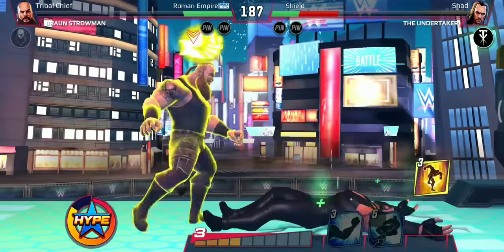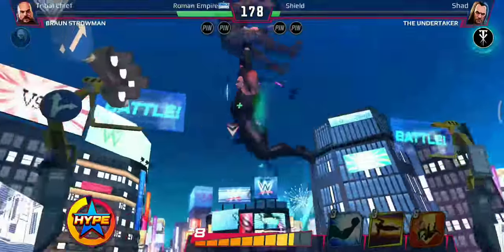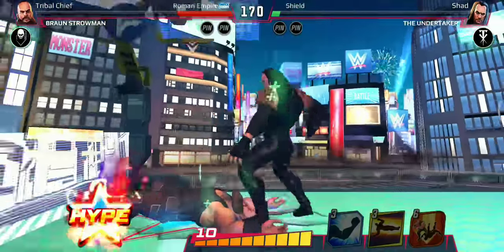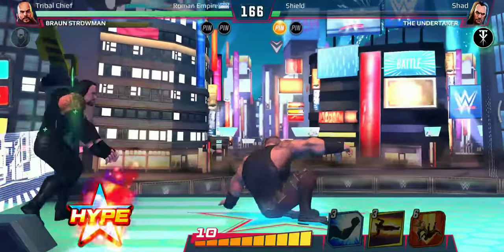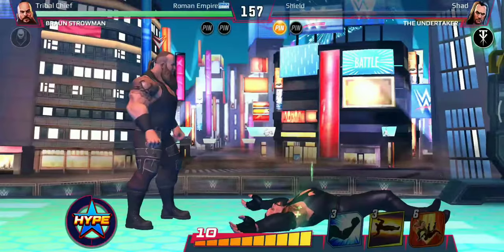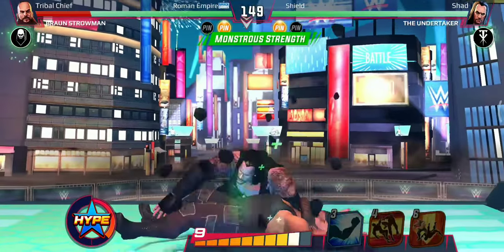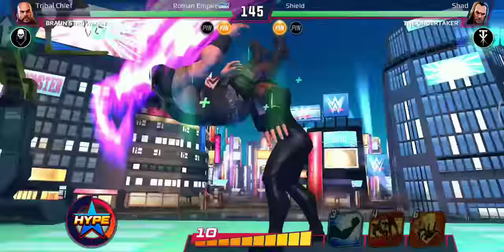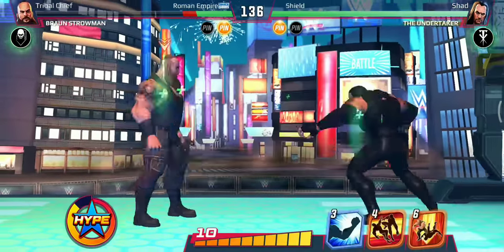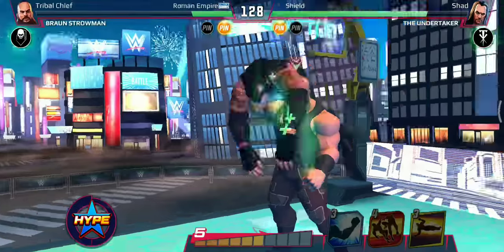Running knee. This time we connect with the curb stomp. Let's use a hype — running powerslam. Now we have enough for a finisher and the match is equal. Let's try to win this. I should have used a grapple move there — it should have been a grapple clash and we would have won. That was a mistake on my behalf. Now we lose this — it's done.